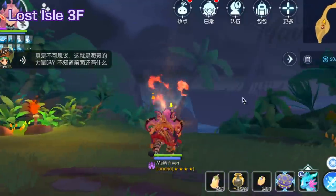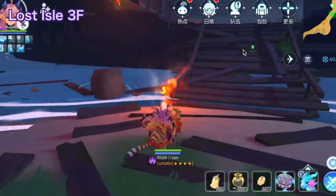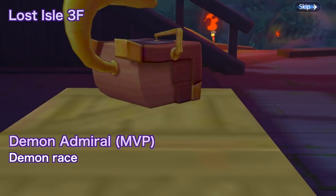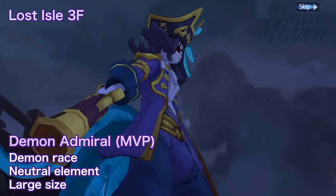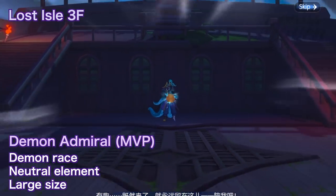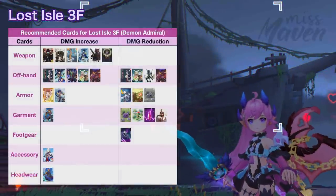To proceed to the third and final floor, go to the pirate ship at the northernmost part of the island. In this floor, you need to defeat the Demon Admiral MVP, which is of demon race, neutral element, and large size. You can use specific cards and headwear for improving DPS or reducing damage received.